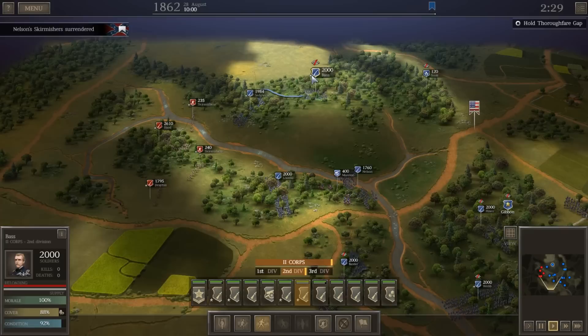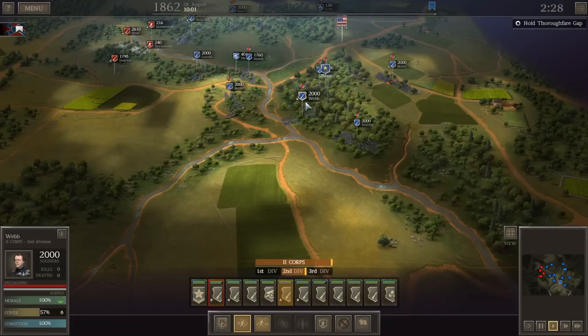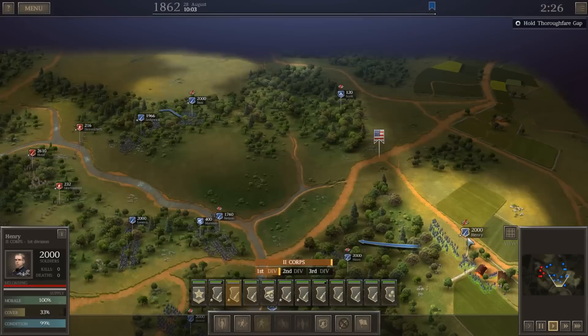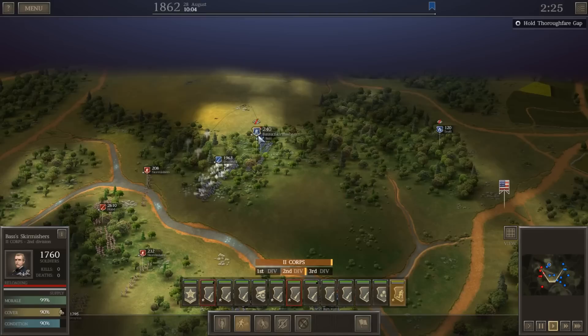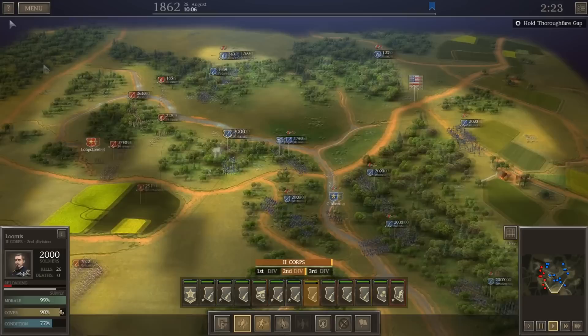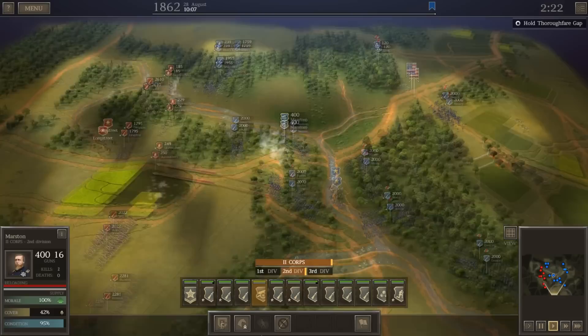Loomis is in very good cover and engaging some skirmishers. Sedgwick is engaging skirmishers as well — it looks like Hood's going to try to go around his flank. We've got Bass coming up to support. Gibbon's moving forward. Having Baxter move back into a bit better cover. Moving Henry over to the objective point. Detaching some skirmishers from Bass and moving them up on the flank to deal with these skirmishers. Our artillery is in position.